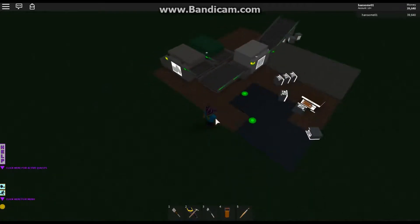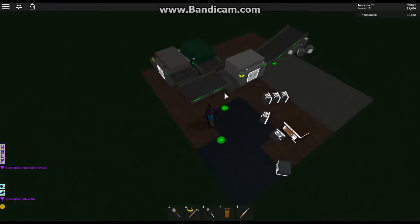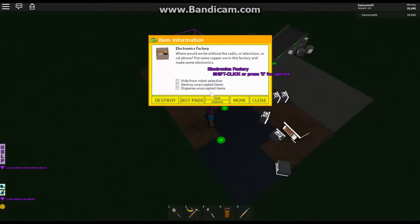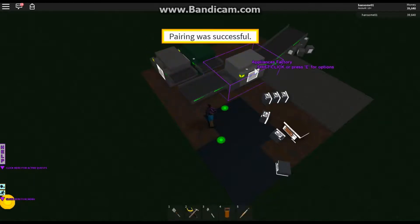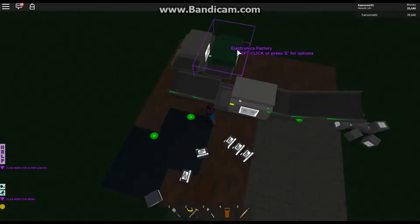This has been requested a couple of times, so I figure it's going to be a short tutorial and I might as well get it done. It's really simple. First you're going to want to choose your electronics, or whatever factories you are going to be pairing. Then you're going to choose the pair option and select the factory that takes the output from said factory.